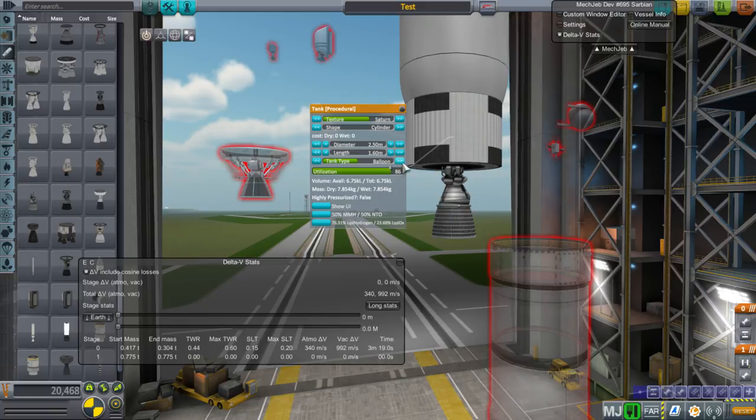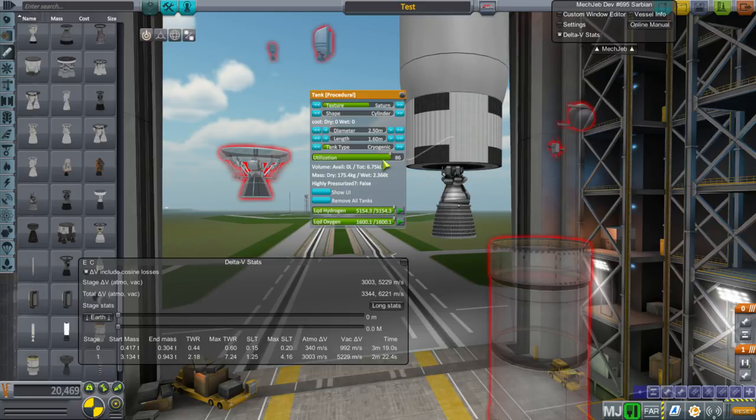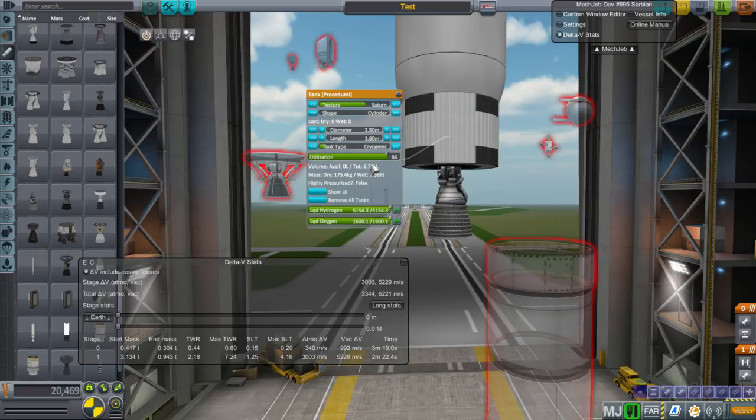There's also a balloon cryo tank, a structural tank, an electric propulsion tank for those kinds of fuels, and a life support tank. We want a cryogenic tank. For utilization, most of the time you can just leave it at default - it means how much of the tank volume is actually used by the fuel versus wasted by empty space, piping, or other equipment. I usually leave it at 86 unless I think the stage might actually fill it.